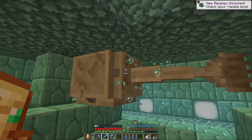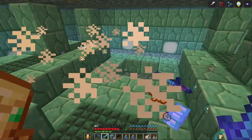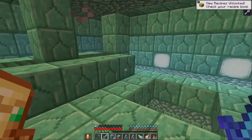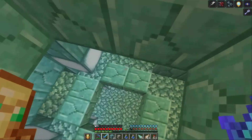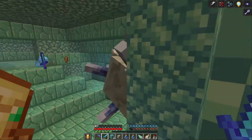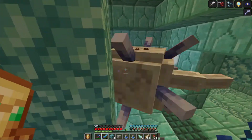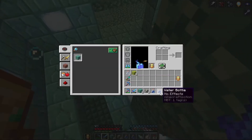They begin the raid by breaking the top half of the monument. Graf is already excitedly attacking. James picks up an elder guardian head and calls it dope. They move to the other side for the next elder guardian — it has its thorns out, which James notes is dangerous, but reassures Graf it can't see them.